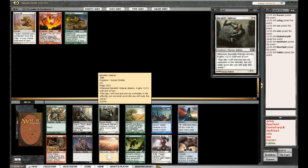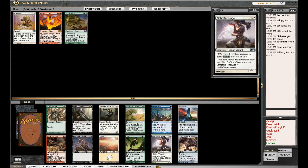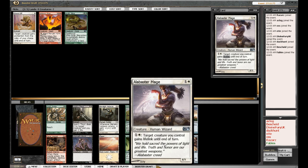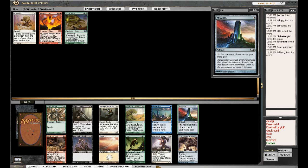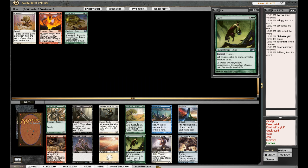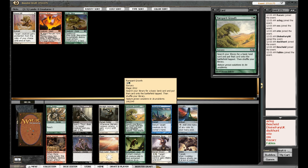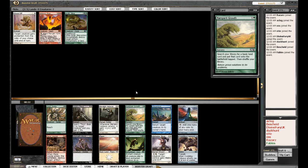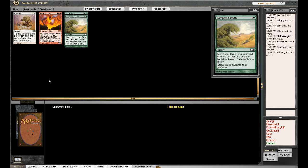Okay, there's Benalish Veteran — he's pretty good. Giant Spider's good. Sorin's Thirst is very good. Alabaster Mage is probably the worst of them but still alright. Manalith I heard is quite slow. I could go Benalish Veteran and get into white, or does green look a bit more open? Both look quite open — Giant Spider and Rampant Growth. My guys are pretty big at the moment, so Rampant Growth or Giant Spider... I think I'll take the Rampant Growth, because my guys are pretty big and I like to speed into them a little bit.